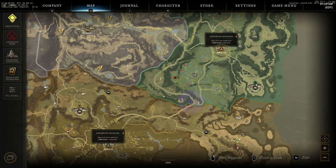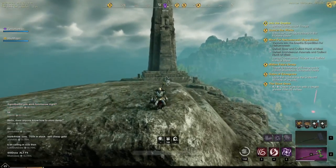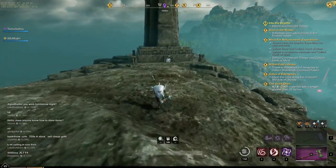I thought it was kind of neat, so I figured I came all the way up here because you can see the nice scenery from up here. But one of the things I noticed is if you look down here at the bottom of the tower, the tower is actually glowing like a doorway — like an entrance to a dungeon or some kind of event.